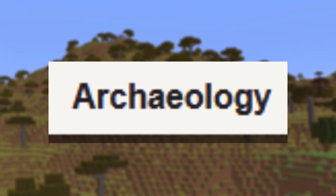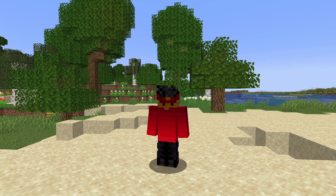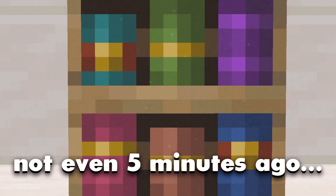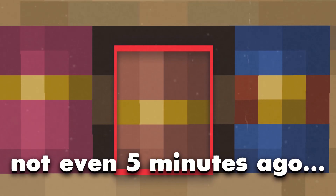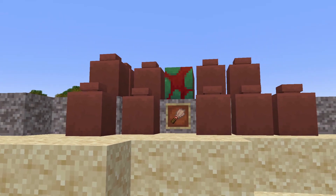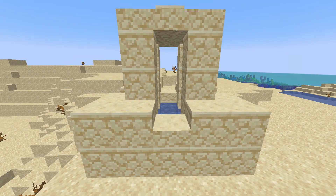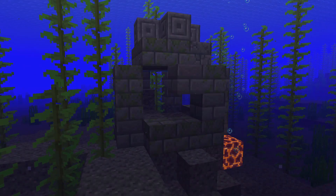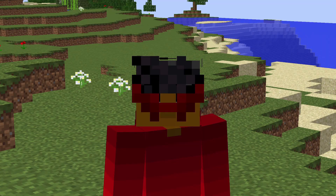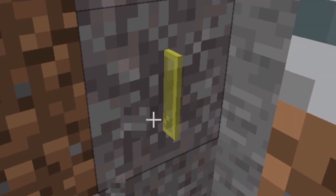Now let's talk about archaeology. This is one of my least favorite parts of this update. This update added a whole archaeology system for the game. To get started, you need an item called a brush to start excavating. The blocks you'll be searching for are called suspicious sand and suspicious gravel. They can be found in desert temples, desert wells, warm ocean ruins, cold ocean ruins, and trail ruins. The loot inside, however, is disappointing to say the least — I was really expecting to dig up dinosaur bones, but instead I got glass panes. Like what?